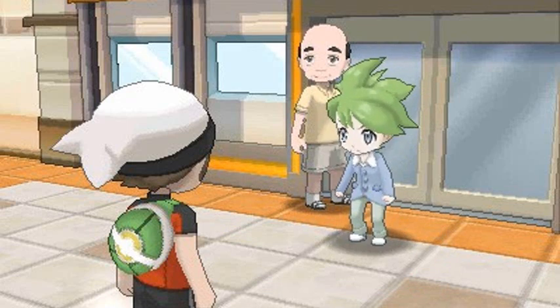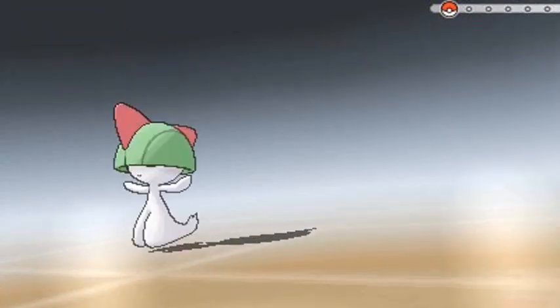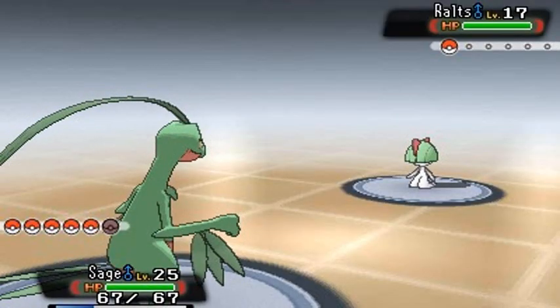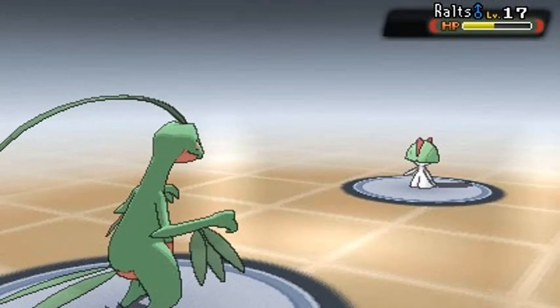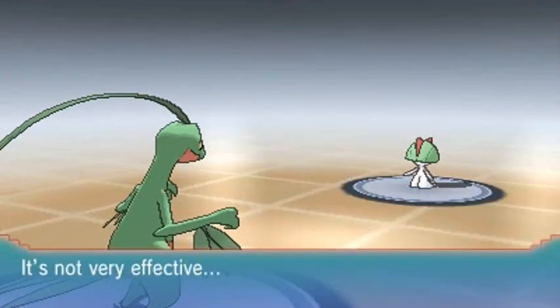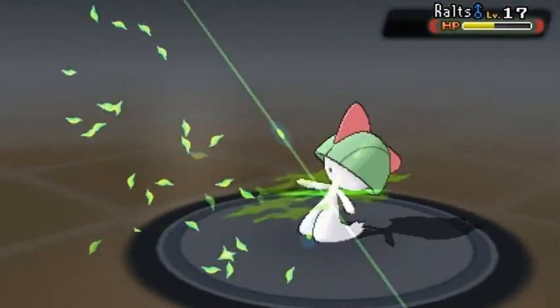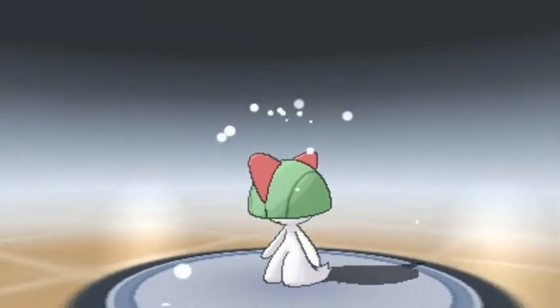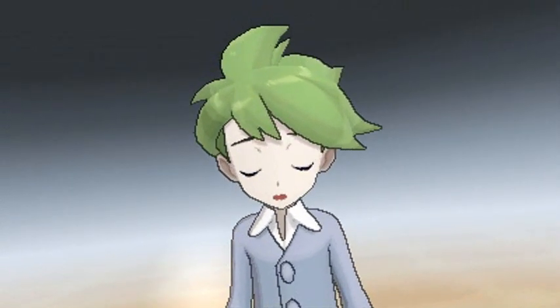Wally looks like he's going to go super saiyan! So here we go - another battle against our little buddy Wally and his Ralts. He has one Pokemon. My Pokemon comes out and I use Fury Cutter. Wow, I thought I'd beaten him with one move - that would have been embarrassing, I did that in Pokemon Emerald. So we follow up with Leaf Blade, and that's the end of that story. Not that strong, buddy.